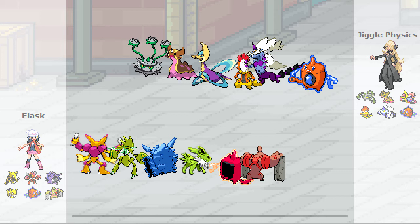As you can see on the right side there, that is Jiggle Physics's account. Basically, we just made another team together — I picked the three Pokemon on the left and he did the three on the right. They're all pretty standard. The only thing is I have a sub SD Ferrothorn. I thought, of all times I'm going to try it, I might as well try it in a Doubles match.